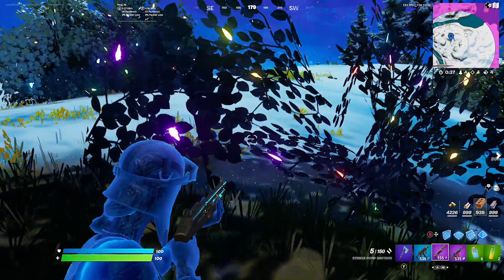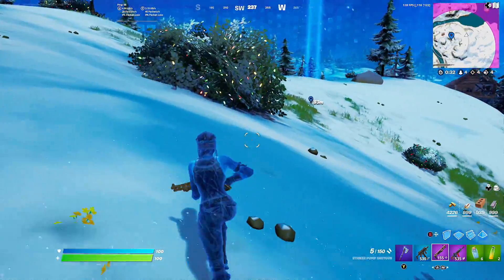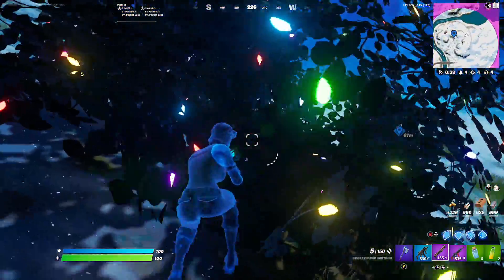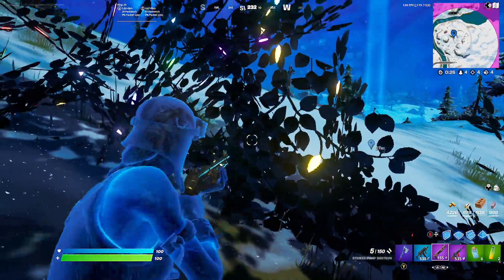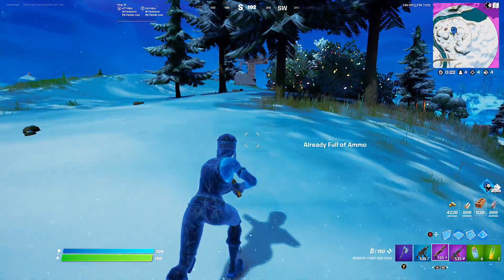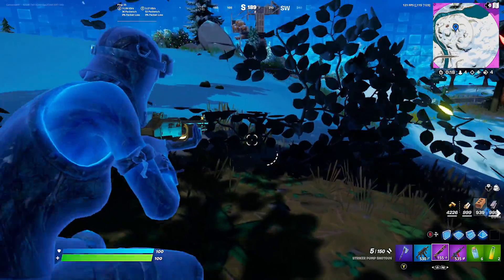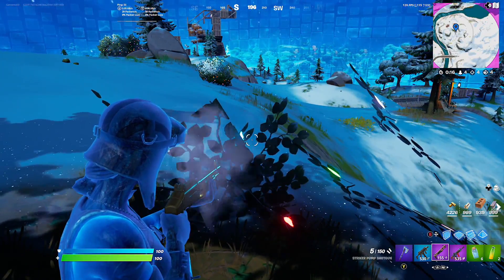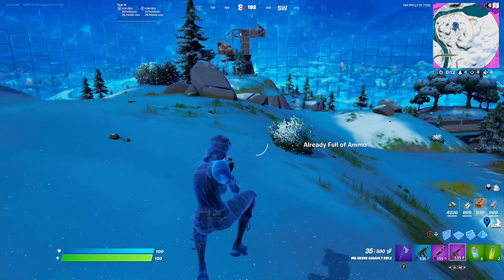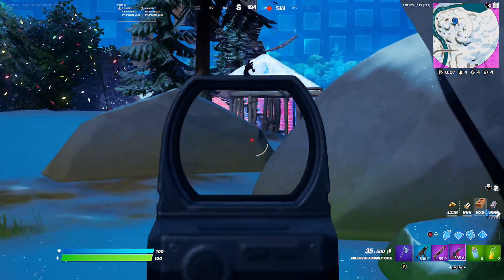Top 4 — we got a sniper to the southeast, one guy on spiderwebs. I'm going to move up a little bit. Here's a guy on spiderwebs. Let's move on top of this hill. I think it's about to all go down. We're going to move up — it's about to go down, guys. We want to be there for the third party for sure.